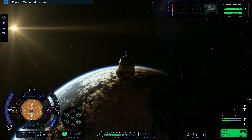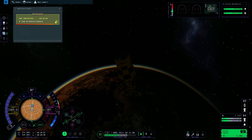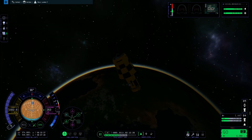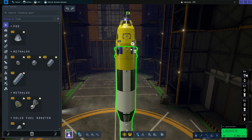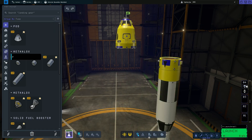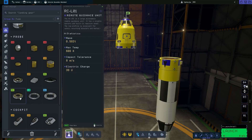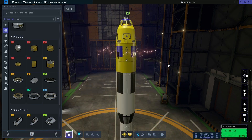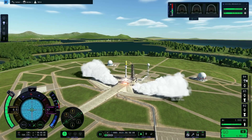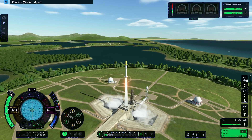I've got one crew with five Kerbals on board at a high altitude, and another crew with just two — Tim and somebody else. I absolutely love that you can colorize the rockets. I'm also going to need to put a computer on here so I can send this unmanned up to get that crew of five. I'm going to send up two ships, so there are going to be two launches.